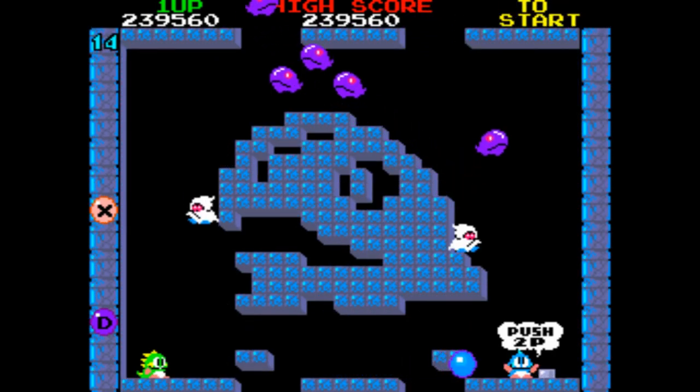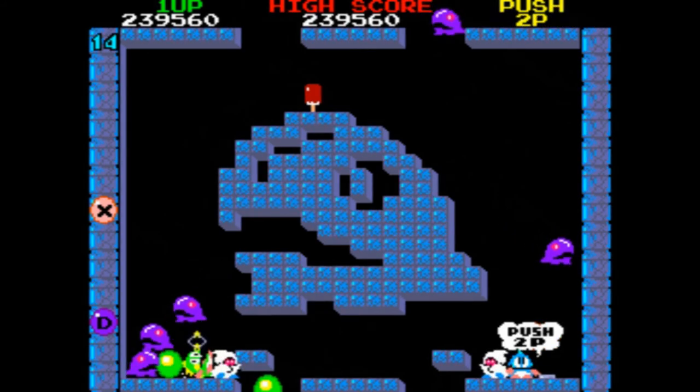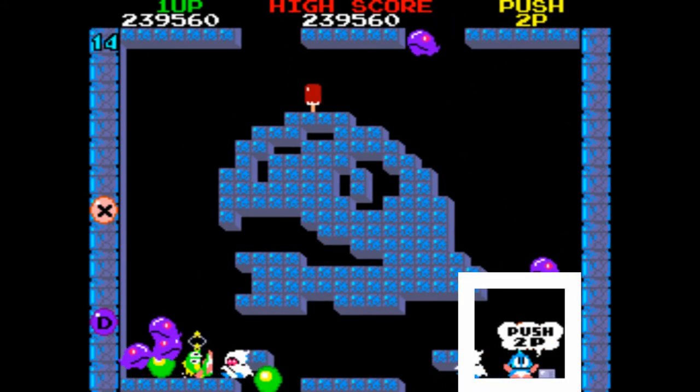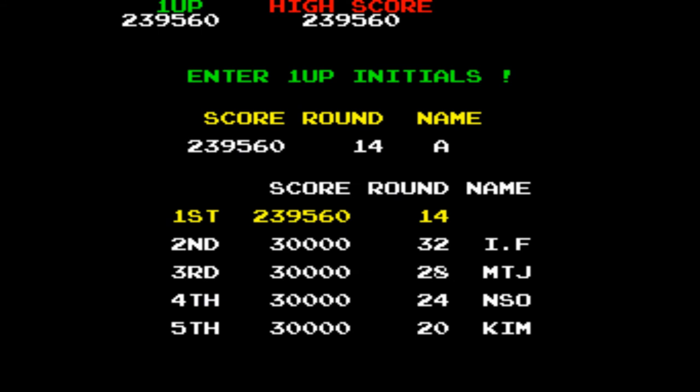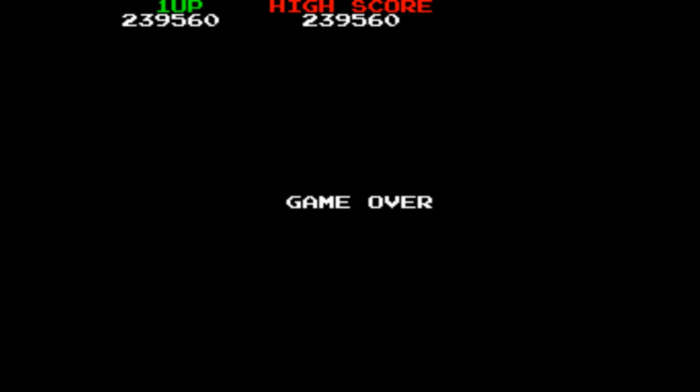Here's a really handy tip: when you play a one-player game and you die, immediately press two-player to start a second player into the game. Because if you don't, the game will end instantly, taking you straight to the high score table. You can alternate between player one and player two as often as you like, but if you lose that last life the game jumps to the high score table immediately, so you have to get in quickly to start that other player game.